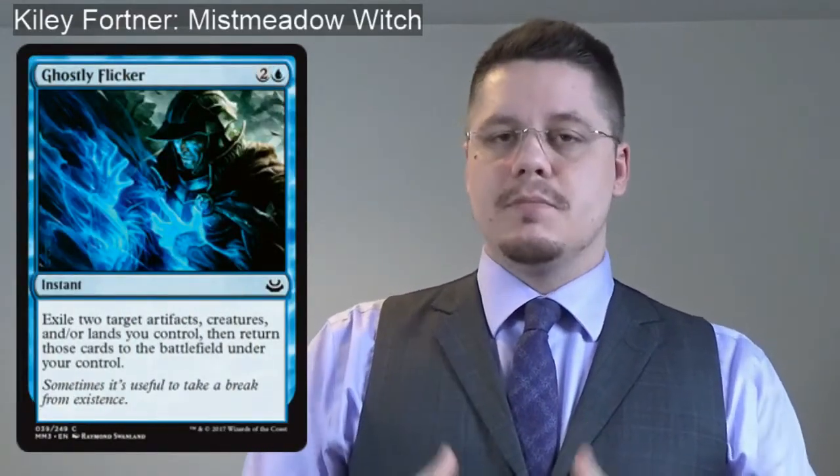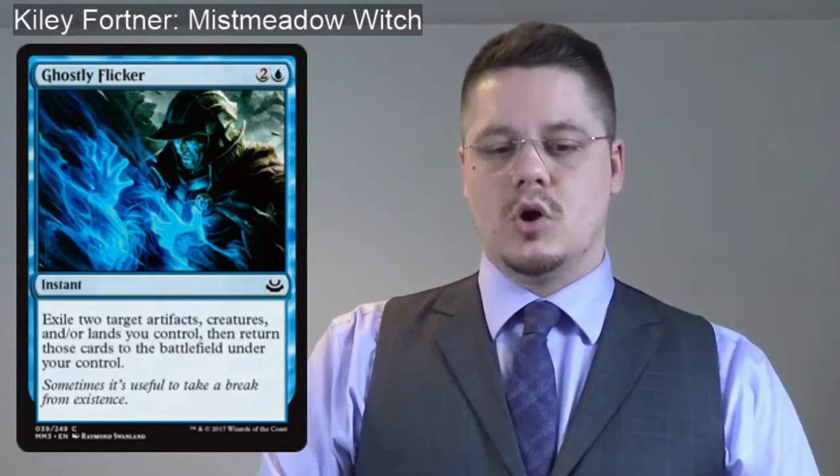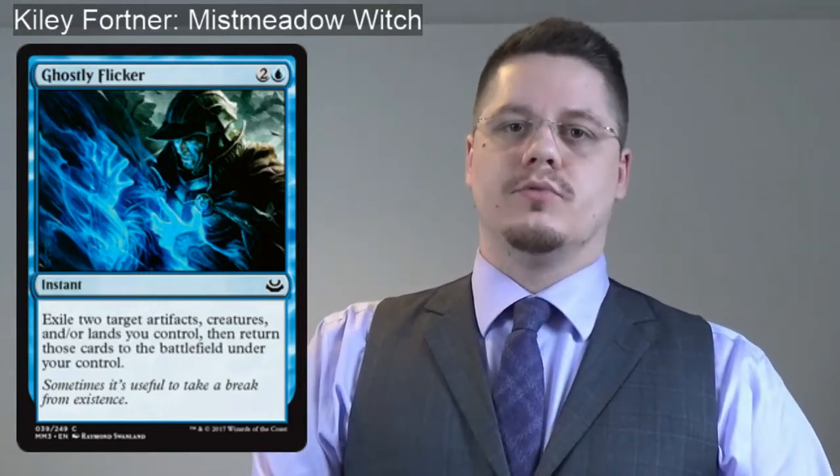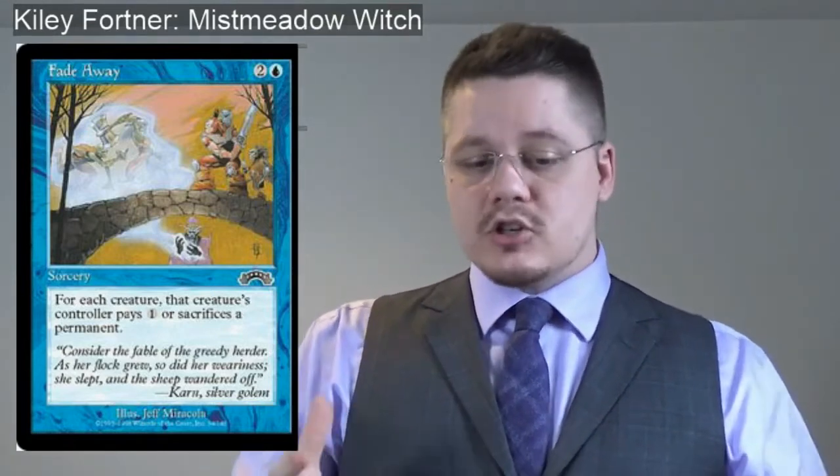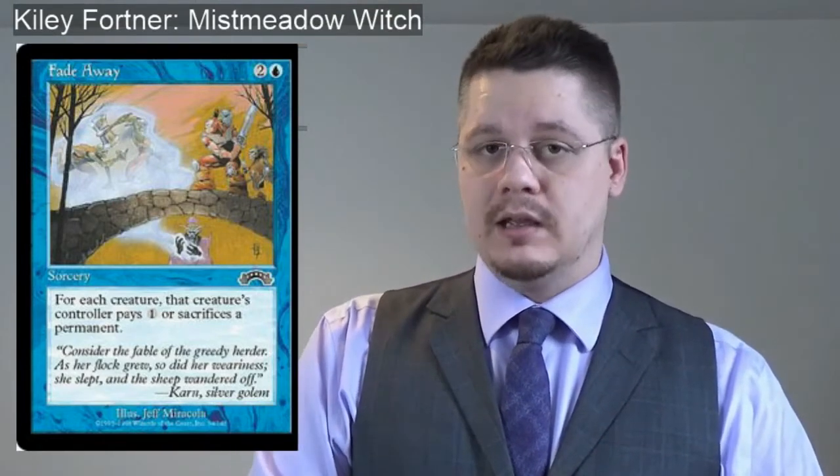Ghostly Flicker is in there to keep the bounce effects going but at instant speed — not until end of turn. That's really helpful for things like Peregrine Drake, or when I need to draw two cards right away with Mulldrifter before something bad happens, or when I don't have enough mana to use Mist Meadow Witch. And probably the card I'm most excited for: board wipes are very difficult to find in commons, but Fade Away is kind of a board wipe. For each creature, that creature's controller pays one mana or sacrifices a permanent. It's one of the few board wipes I found in blue, which is incredible.